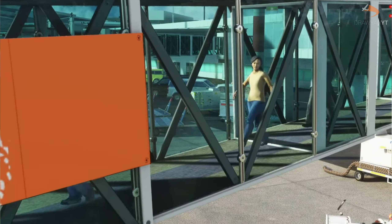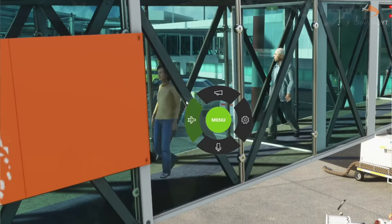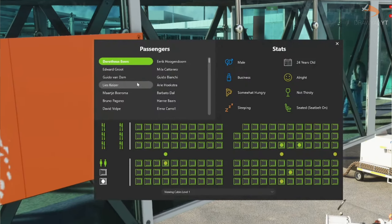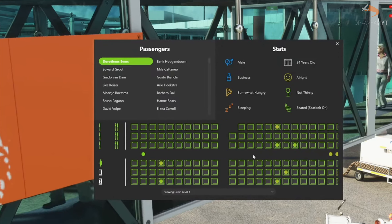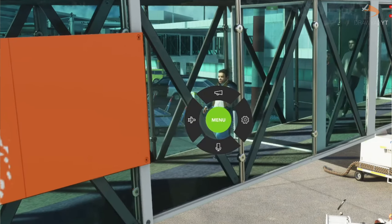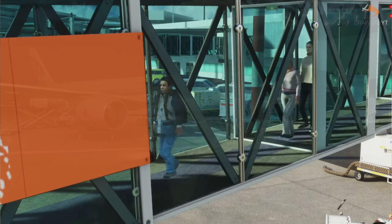GSX also has some Simbrief integration, which can be added through your settings. This means auto-loading of fuel and payload, as well as passenger numbers that match what you're expecting. This can be especially useful when paired with add-ons like PACX, which also links passengers and flights through Simbrief, adding to your simulator immersion.